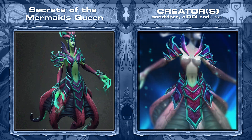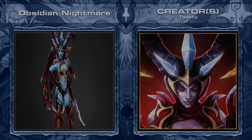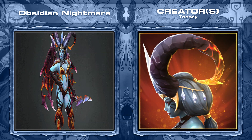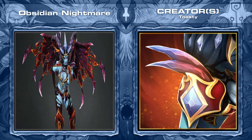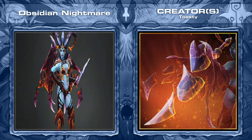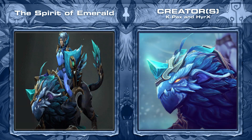Either way, the ghost itself looks very cool as it's essentially a wispy mermaid. Next is the Obsidian Nightmare set for QoP, created by Toasty, comes with five items including some really sick looking wings. It looks as if there are floating fragments of the wings as well, but it's tough to say without a video. Assuming it looks good in motion, these wings really set themselves apart from the masses.